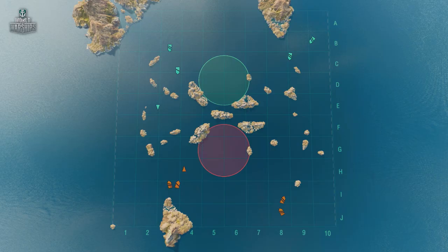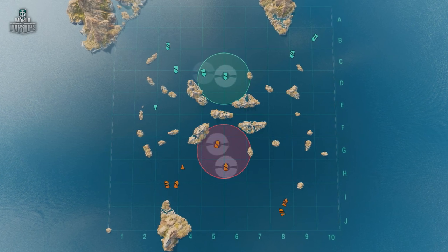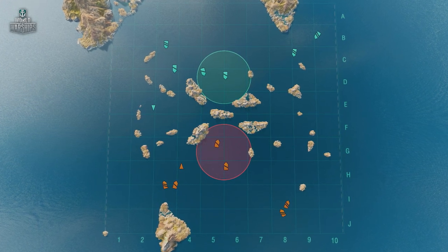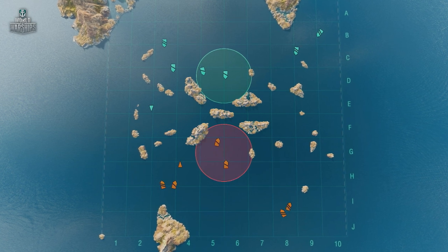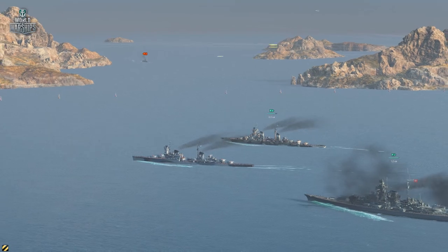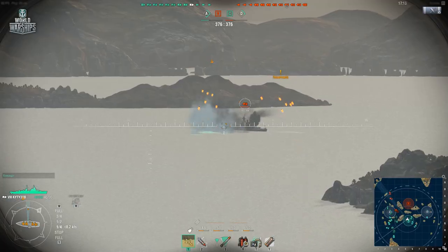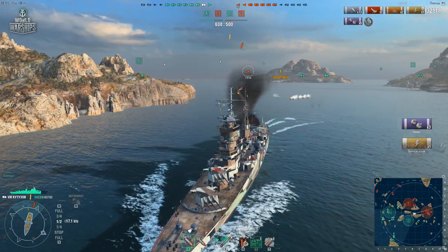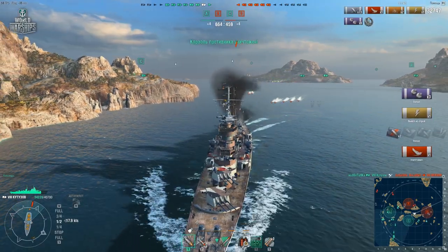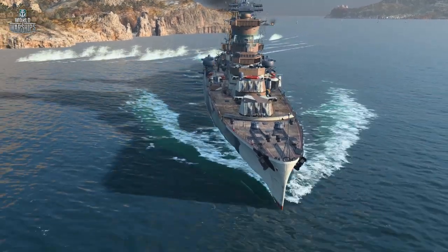But your team shouldn't disperse to the flanks, either. The best tactic would be to leave behind a pair of cruisers with surveillance radar to protect the base, while the rest of the team attacks the flanks. Thanks to their ability to fire over the island, this pair will compel your adversaries to move to the flanks. In addition, they have a chance to sink a few of the most daring enemy destroyers, and, by the end of the battle, they may become the key to victory.